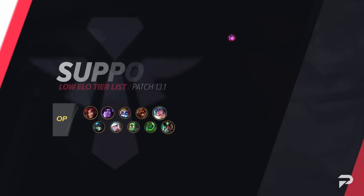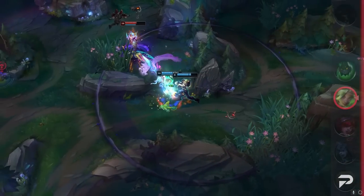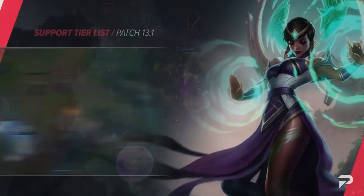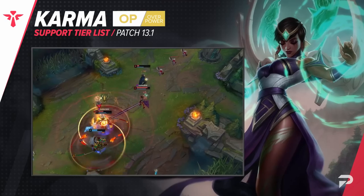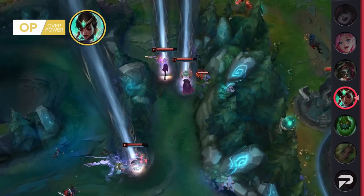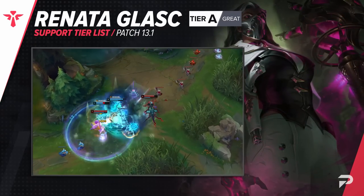To finish things off we have our supports. We'll be moving Zac up to OP tier — he's been performing super well and I'd say he's really competing with Nautilus for the title of best engage support at the moment. We'll be bumping Karma up all the way to OP tier as well — but remember this is only when you're abusing Radiant Virtue Karma. If you're still building Shurelya's like most Karma players, she's still going to be a C or D tier pick. Radiant Virtue takes her from unviable to insanely strong.